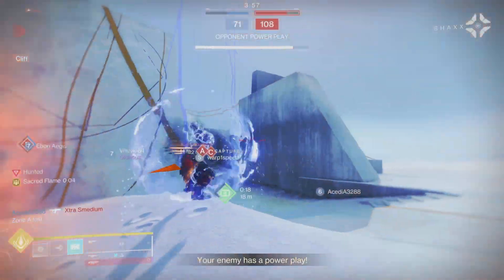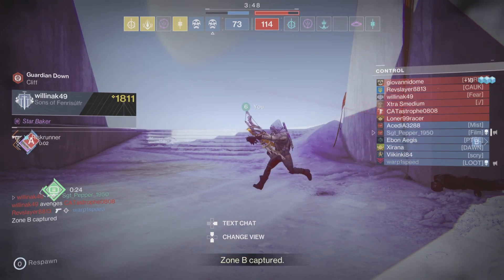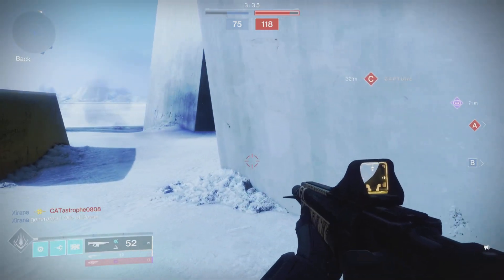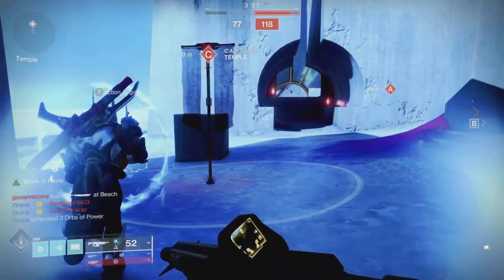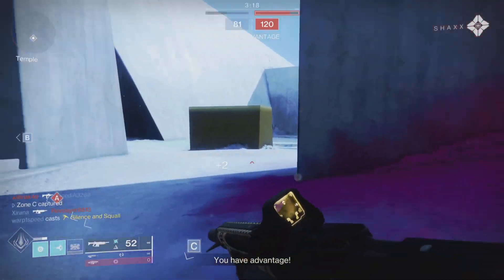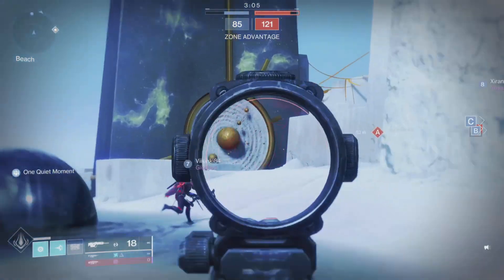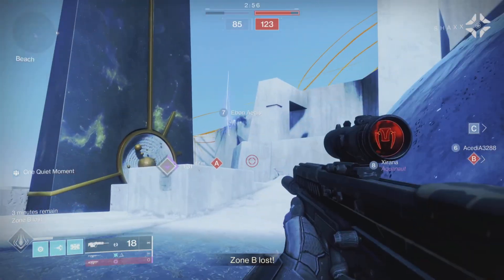Zone A lost — enemy has a power play. Zone B captured. Let's work our way around. I try not to take an obvious route, and I'm checking the radar constantly. I'll throw up a shield here so we can take this position. You captured Zone C — you have advantage. I like to look through my scopes a lot, I don't just run out there like Rambo. Why are you dying a lot? Because you're running out there like Rambo getting your head blown off. As you can see, I duck behind cover and check my flanks.